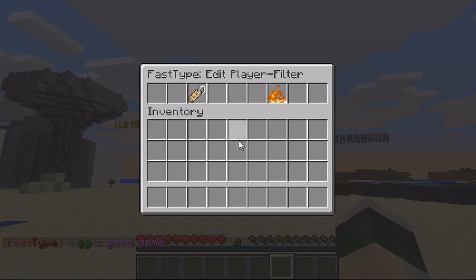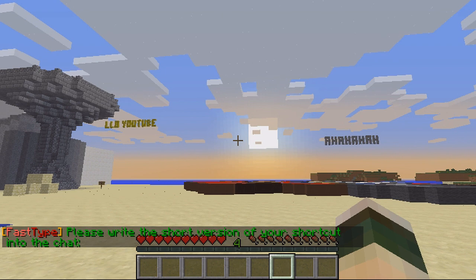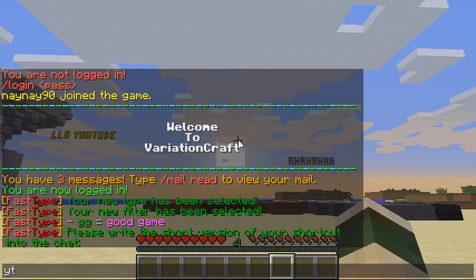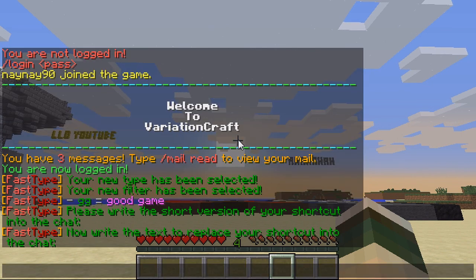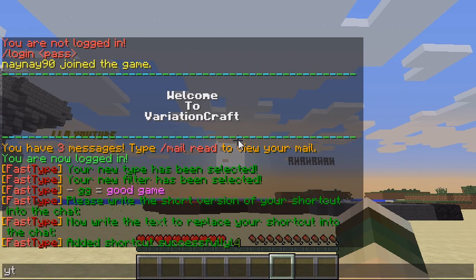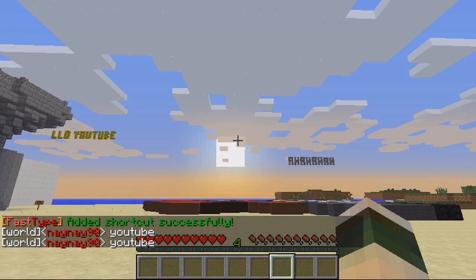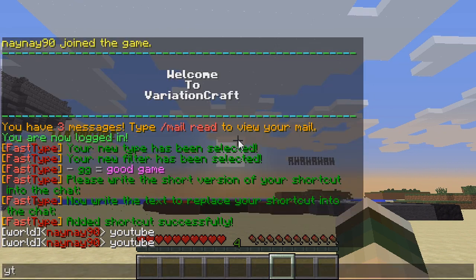Then go to the player list, edit the list, and add a shortcut. This is the shortcut we want to add — for instance if I do 'yt' this would mean 'YouTube'. Now if I type 'yt' and press tab it changes to 'YouTube', or if I just type 'yt' and press enter you can see it does the same.